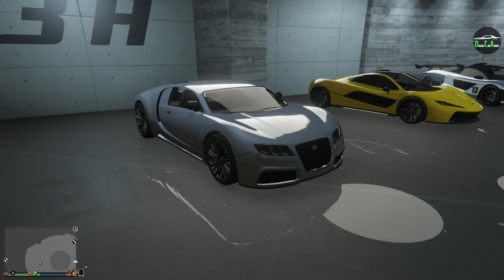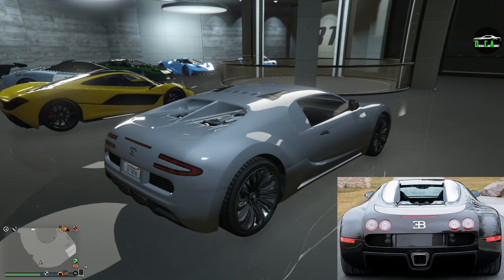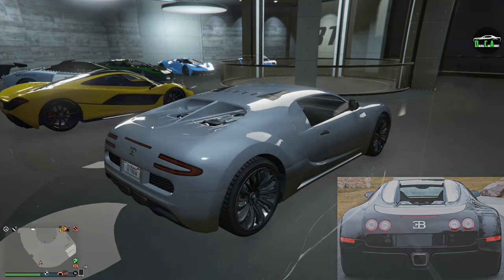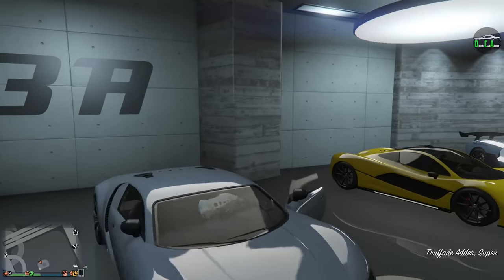As we know, Rockstar loves to take different approaches to their car designs, and honestly the result is pretty good. I kind of actually prefer the back end of the Adder in GTA more than the real Veyron in terms of the taillight design. That's just my personal opinion, but the rest of the car — definitely the real one is nicer. In terms of the rear taillights, I do prefer the design on the Adder a little more. But anyway, let's go ahead and customize this old supercar Top Speed King.